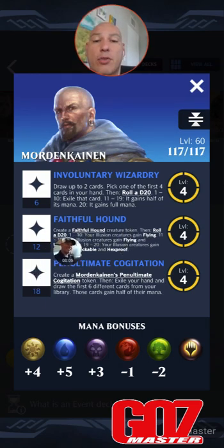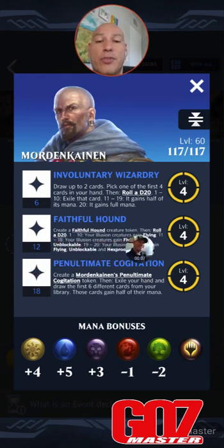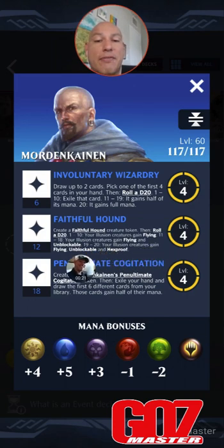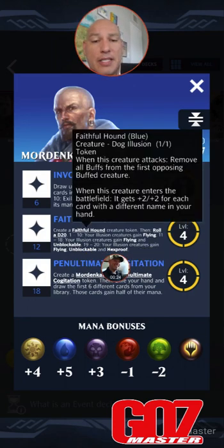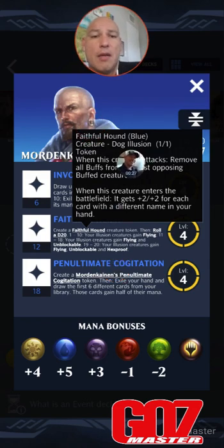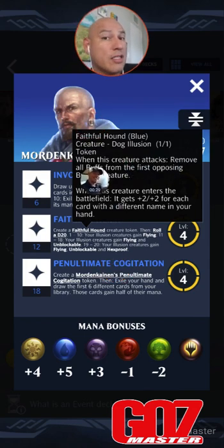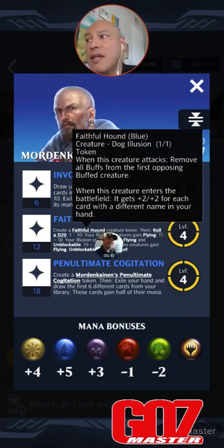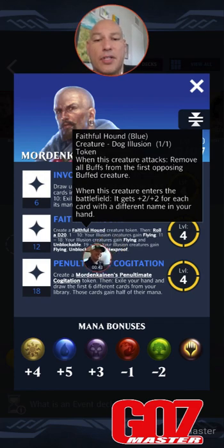Next is Faithful Hound, 12 Loyalty. Create a Faithful Hound creature token, then roll a d20. 1 to 10, your illusion creatures gain flying. 11 through 18, your illusion creatures gain flying and unblockable. 19 through 20, your illusion creatures gain flying, unblockable, and hexproof. The Hound itself is based on how many unique cards you have in your hand — Faithful Hound, blue, Dog Illusion 1-1 token. When this creature attacks, remove all buffs from the first opposing buffed creature. When this creature enters the battlefield, it gets plus 2, plus 2 for each card with a different name in your hand. Very, very important. Very, very good.